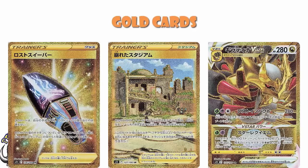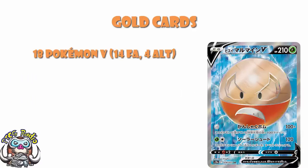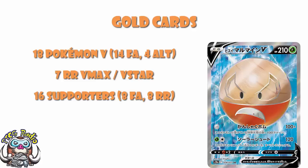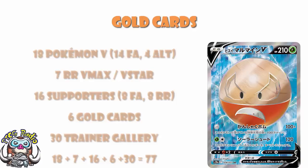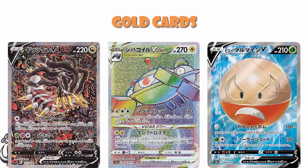Again, some of these could end up being cut. But right now, we should have 18 Pokemon V — 14 Full Art and 4 Alternate Art — 7 Rainbow Rare V-Max and V-Star, 16 supporters with 8 Full Art and 8 Rainbow Rare, plus 6 Gold Cards comprising 4 Trainer Cards and 2 Pokemon. And then of course you add in the 30-card Trainer Gallery subset, and we end up with 77 Secret Rares. You can argue about the definition of Secret Rare — the definition is slightly different in Japan and over here. In Japan, anything Full Art and above counts as a Secret Rare. Here we've got a weirder definition where Full Arts are not technically Secret Rares, but Rainbow Rares are, and Alternate Art Pokemon aren't, but Alternate Art V-Maxes were. And then do Trainer Gallery cards count as Secret Rares or not? Basically, anything Full Art or above — the cards you really want to pull — there are 77 of them in Lost Origin.